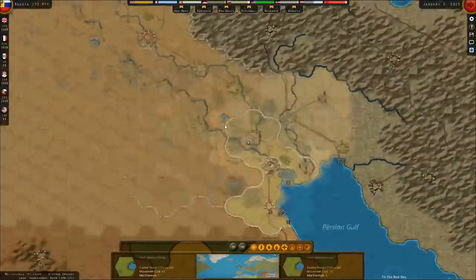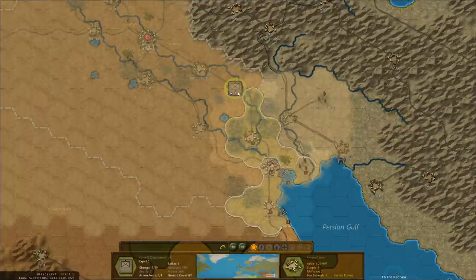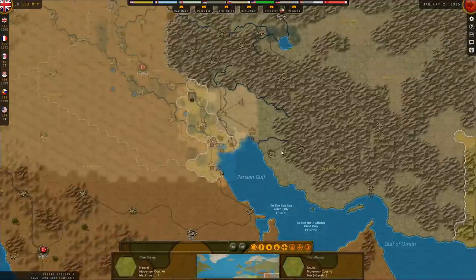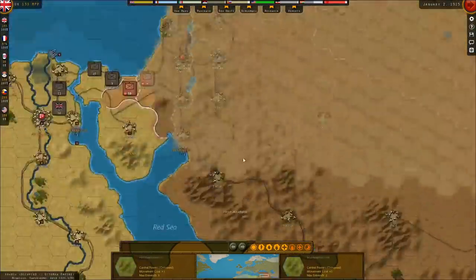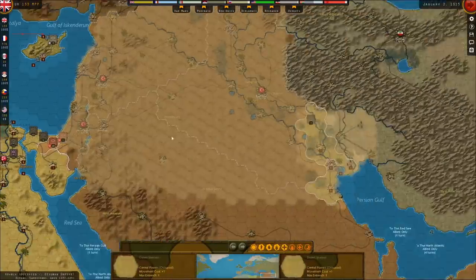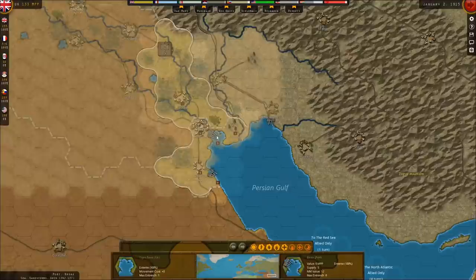Let's go down here. I'm going to move one at a time because I don't know where they are. It looks like we're going to be able to — they probably have somebody in Kut al-Amara. I really, really want another unit to get in here and I don't know where that unit would come from. I guess I could send them from Egypt — they're currently needed there. I just need somebody to defend against Basra.